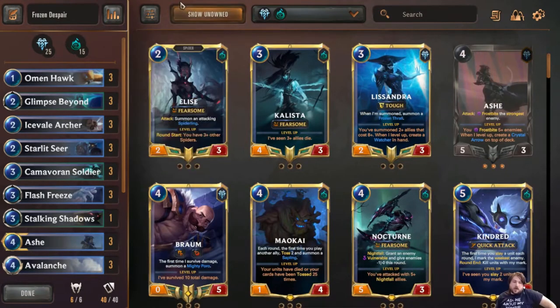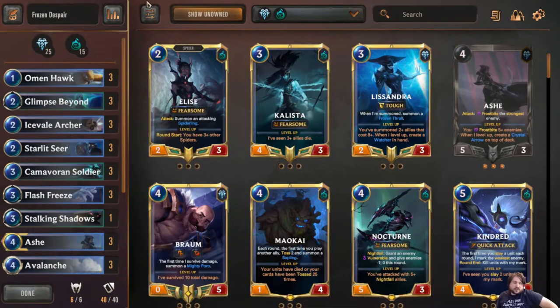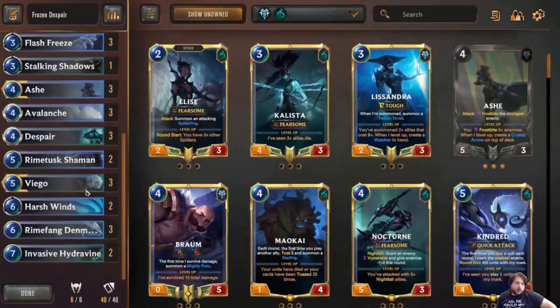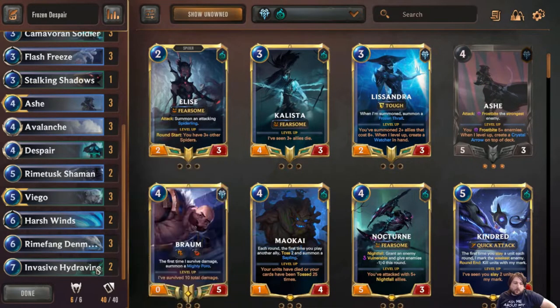Hey everyone, we're trying out a new deck today, playing with Viego. This is going to be our Frozen Despair deck. I could have built this like an It Who Endures deck, but I really wanted to test out the strength of Rhymefang and Den Mother, and I just did not have room for all the top end finishers the deck could play.